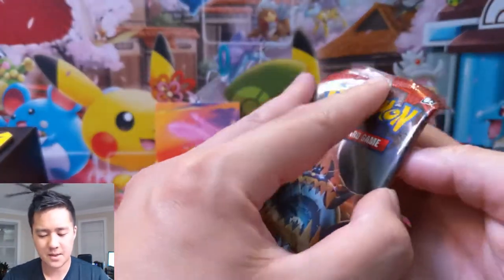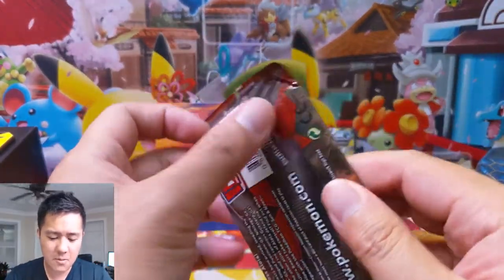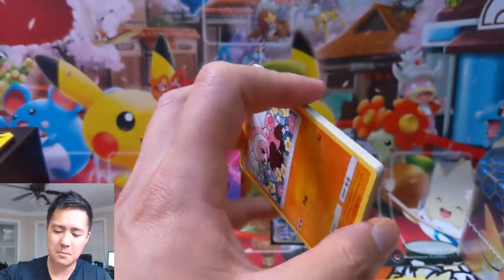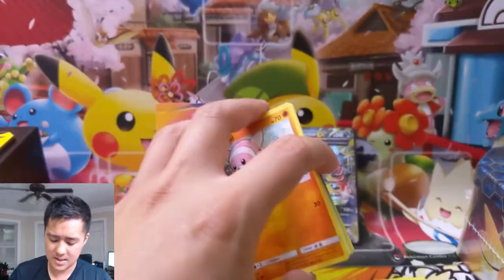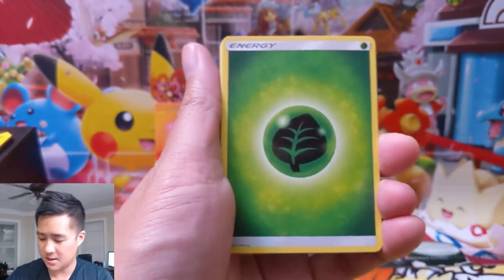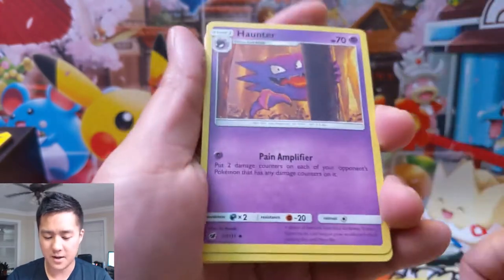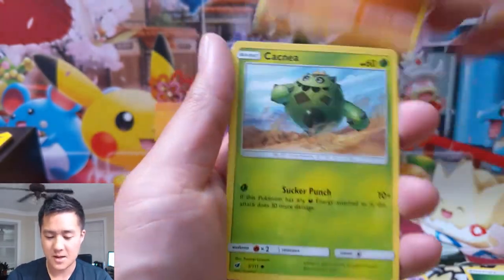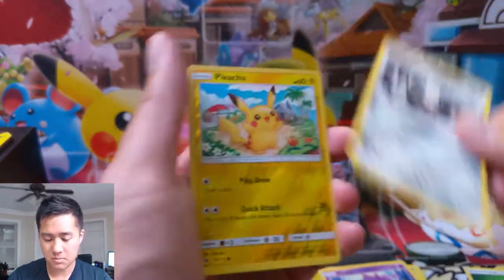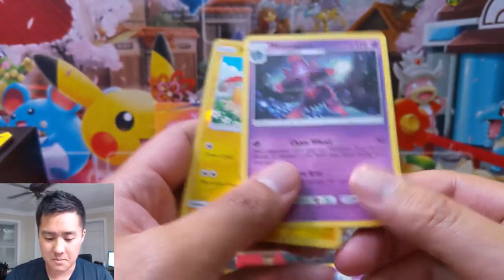Crimson Invasion - I don't remember much about this set. I remember it being pretty bad. Not many - I think Buzzwole is in here and beyond that I'm not sure what else was actually good. All right, energy, fighting, all the memory stuff - I hated those cards. Psychic memory, Stufful, Cacnea star, Pikachu, then a Mismagius.